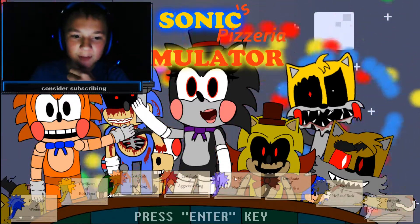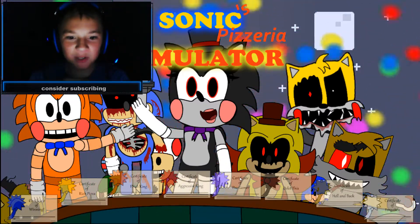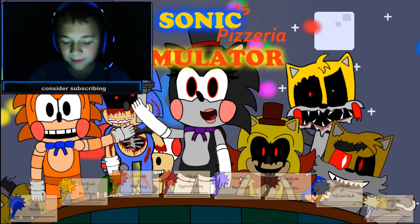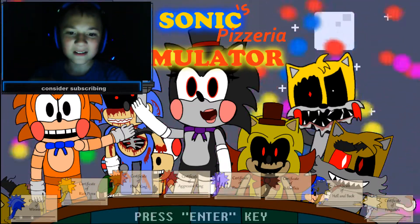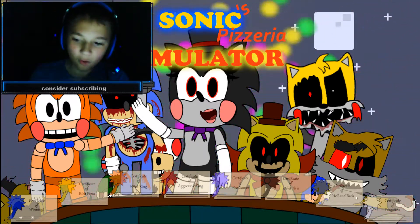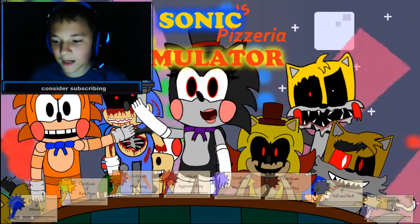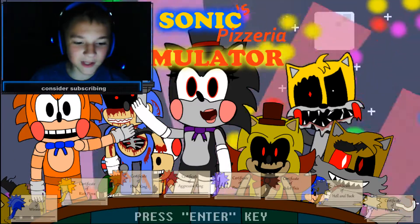Certificate of Pro Gamer — you just have to finish all the modes, click the red diamond, and you'll enter a little mini game where you have to beat Golden Sonic, go through the course, and you'll get it. And Delete This — I just showed you, you have to delete Lefty Sonic's thing. And the next one is Heckenback — hell and back — where you have to complete all the mini games and the extra session.